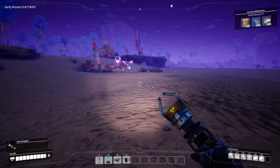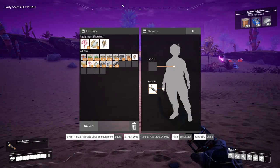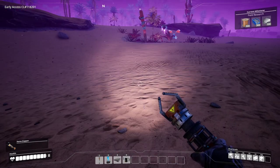Hello and welcome. I am Scrapperlock, and this is Satisfactory Early Access Update 3. This is our fourth episode, and I did a little bit of exploring. I've gathered a bunch of wood, a bunch of leaves, some bacon agaric.